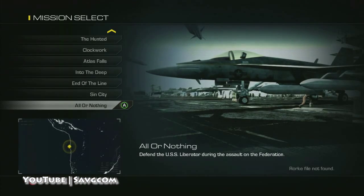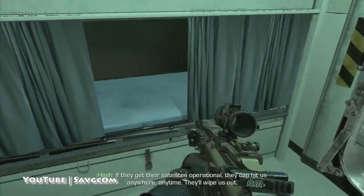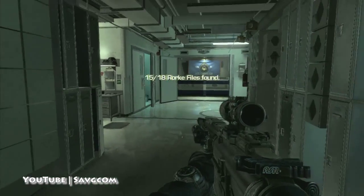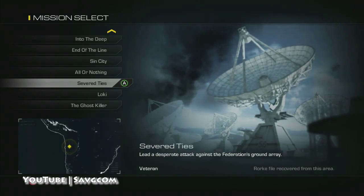All or Nothing — right away, right as you take control, turn around and it's in the bunks behind you. Does that mean that one of your army buddies there is bad?